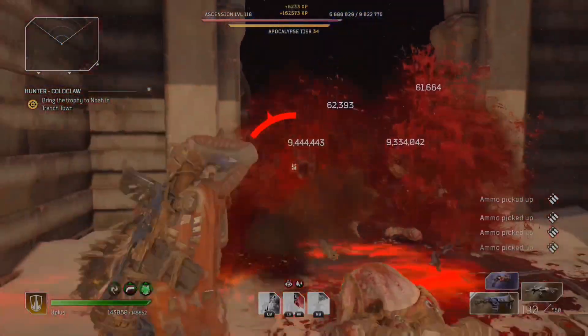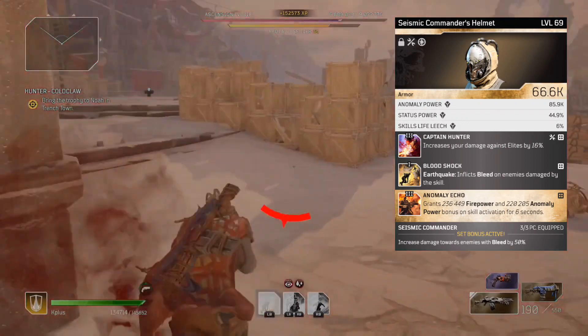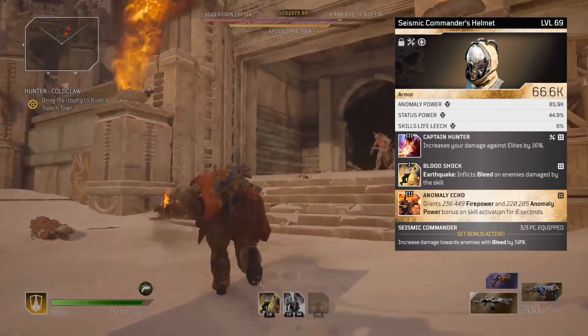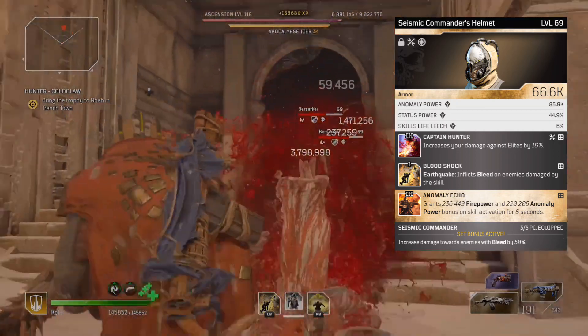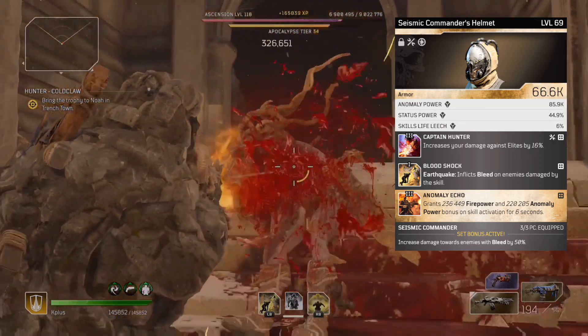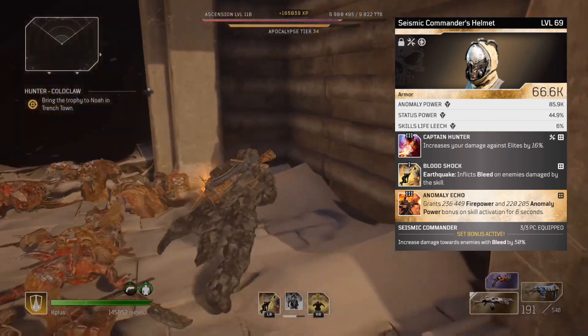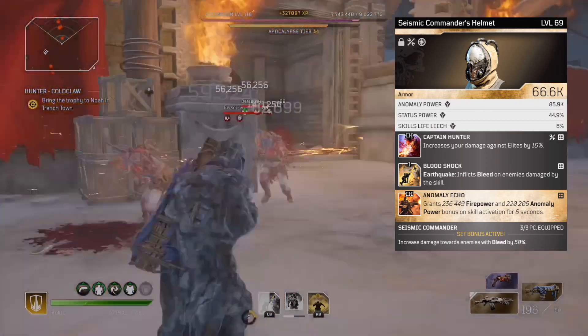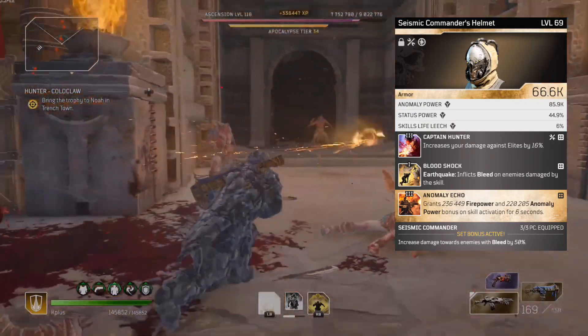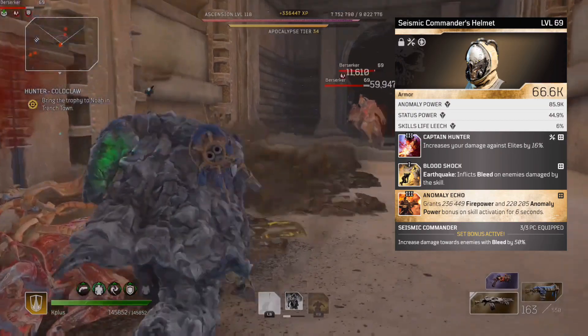Skipping the pistol and moving to gear — I'm using a seismic commander helmet that rolled with Anomaly Echo for some extra firepower and anomaly power. It comes with Blood Shock, which allows your earthquakes to cause bleed. This might not be as necessary since we're getting bleed from so many other sources, but it doesn't hurt. I also included Captain Hunter, which is always helpful in taking down bosses and elites faster.